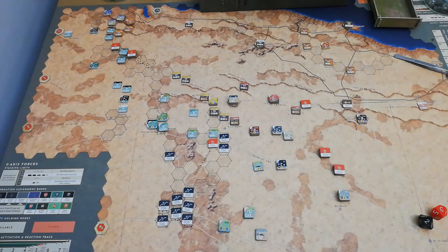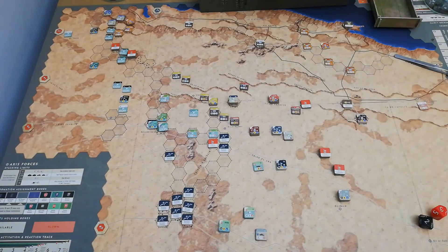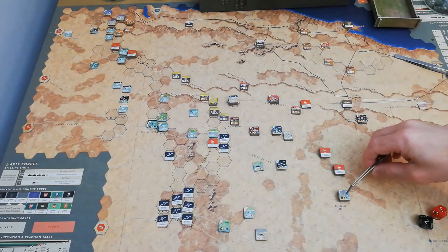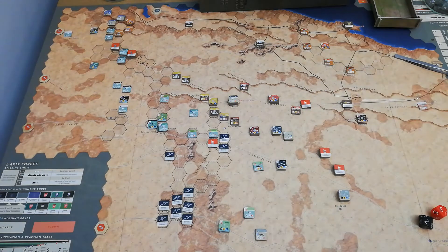Rejoining the turn about two thirds of the way through, most of the action is taking place down here in the southern central part of the map, mostly to do with the ebb and flow of the battle between the British 1st Armoured, 7th Armoured and then the 21st Panzers, 19th Mobile Infantry and the 15th Panzers. It's been a bit scrappy. Both sides have had some success and some misfortune, but with virtually no activations remaining for the 7th, 1st, 15th Panzers or the 19th Mobile Infantry, the 15th Panzers have taken Knightsbridge, but they have not breached the minefield, meaning it cannot act as supply for the Axis forces at the moment.